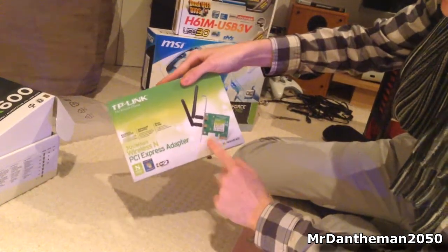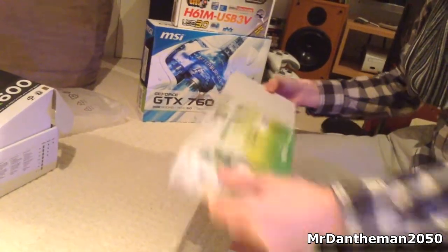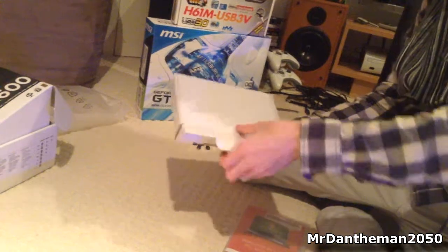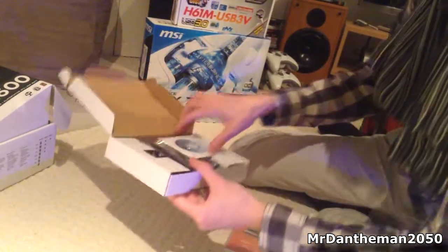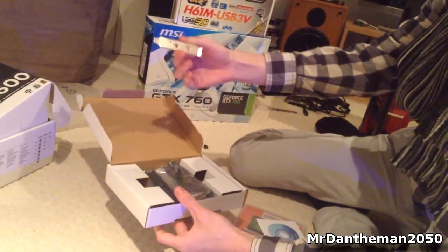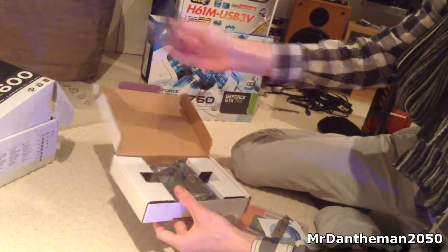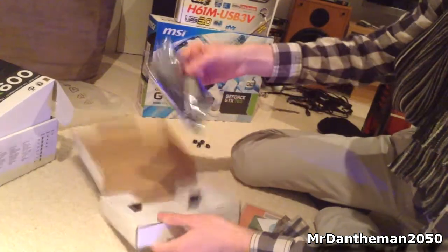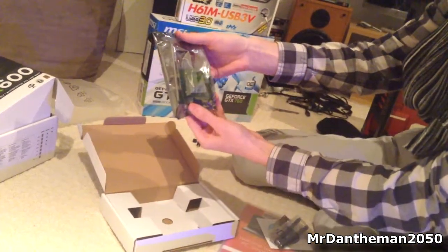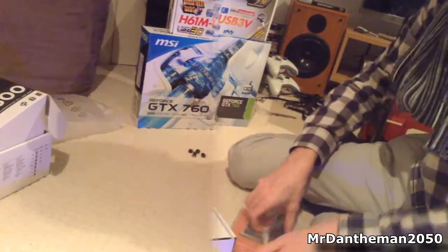Next up guys, here's the PCIe wireless adapter. This allows me to have Wi-Fi on my PC — I'm actually upstairs in the attic, so you won't exactly see me running a wire from all the way downstairs to the top floor. The adapter comes with a CD of all the drivers, a bracket if you prefer the small bracket in a small case, two antennas, and then the card itself in an anti-static bag. That's about it.